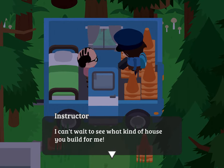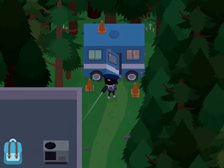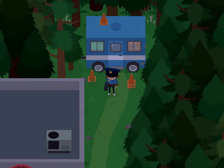When you first meet him, he will say that he lives in this tiny trailer because he spent all his money on cones. Sasquatch then thinks about construction, and after that the project is unlocked at the workshop.